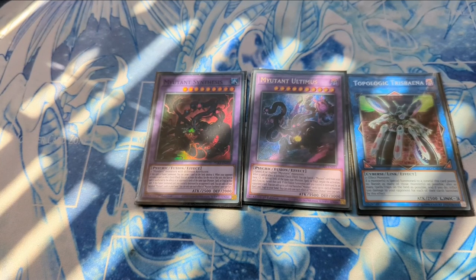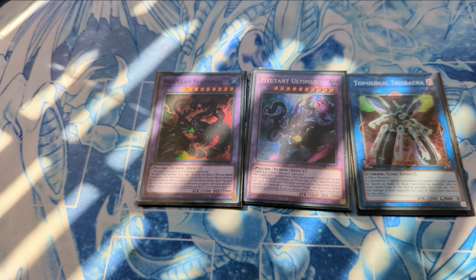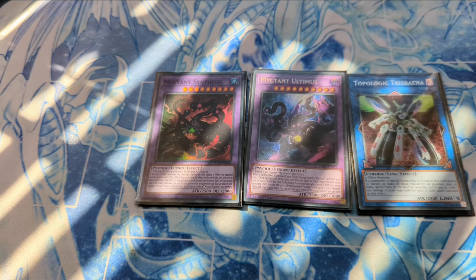In the extra deck, Mutant Synthesis is made with Mutant Grant, Mutant Ultimis, and Topologic Trisbaena. Trisbaena provides burn damage — if a monster is special summoned to a zone it points to, it banishes all spells and traps you control, which works perfectly for Mutants since they want their cards banished. Ultimis's effect when destroyed lets you add a Mutant spell, Mutant trap, and a Mutant monster from your banish zone back to your hand. Mutant Synthesis, when destroyed by battle or card effect, lets you add one banished Mutant card back to your hand. Trisbaena gives Mutants the recursion they need.